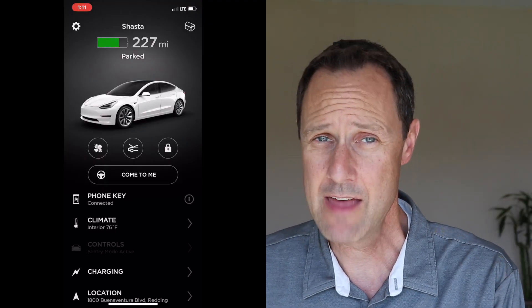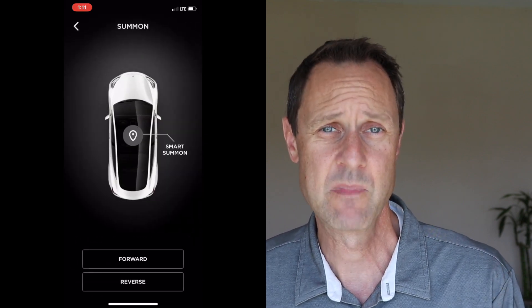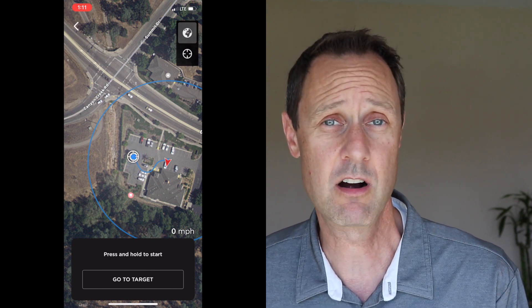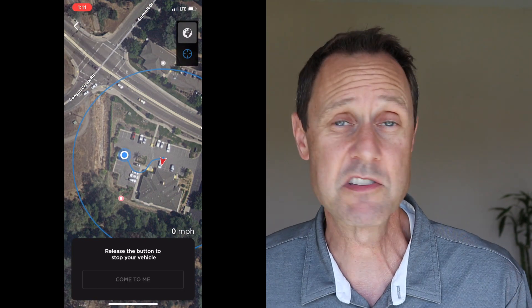If you'd like a more detailed look at the path the car is going to take, you can also go into the Summon section of the app, tap the icon on the top of the car, and it will take you to a map with your location as well as your car's. At the bottom of the screen, press 'Come to Me' and you'll get the same result.